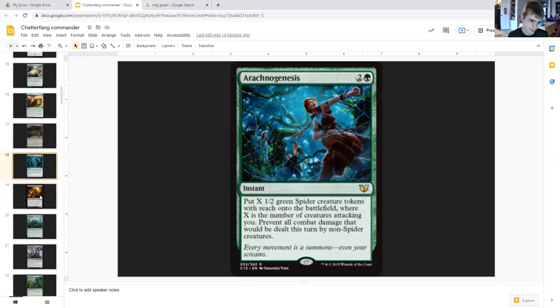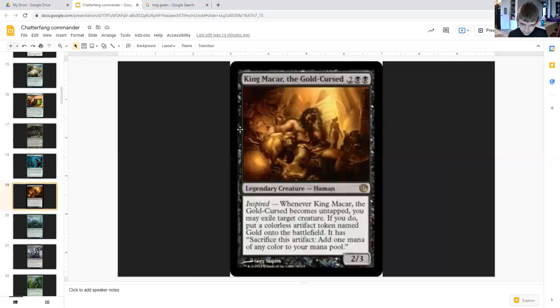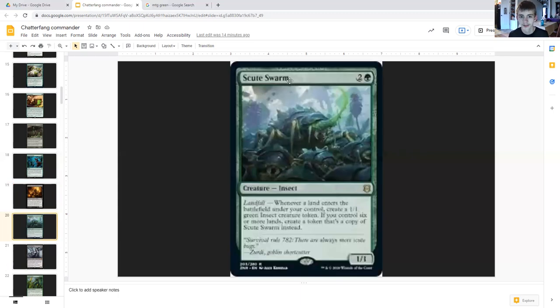King Macar the Gold-Cursed costs two generic and black, legendary creature human, two-three. Inspired — whenever he becomes untapped, you may exile target creature. If you do, put a colorless artifact token named Gold onto the battlefield — sacrifice it to add one mana of any one color. You're also creating a squirrel. Nice removal while creating tokens.